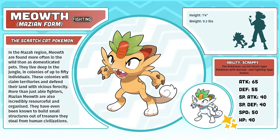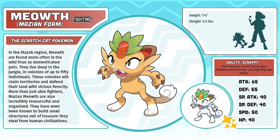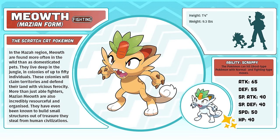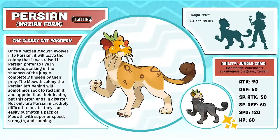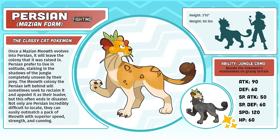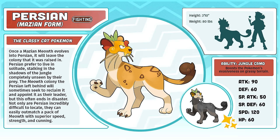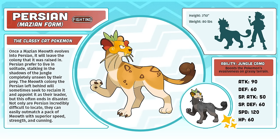Mazian Meowth, the Scratch Cat Pokémon. I love Meowth — I love that it has so many different regional variants. I guess they couldn't keep the trend going in Scarlet and Violet, which is a shame. In my hypothetical Gen 9 though, we continue to celebrate the coin cat with a new regional form. Mazian Persian, the Classy Cat Pokémon. My challenge when designing Mazian Persian was to finally give Persian a form that I thought was cool. I find Persian dreadfully underwhelming and not nearly as charming as its first form. Alolan Persian embraces its goofiness, which I can appreciate, but I still don't love it. Mazian Persian is actually one of the few Pokémon I drew over two years ago that I still haven't changed at all — it looks fine the way it is.